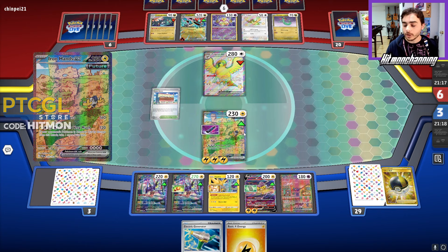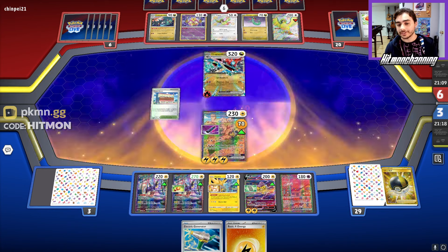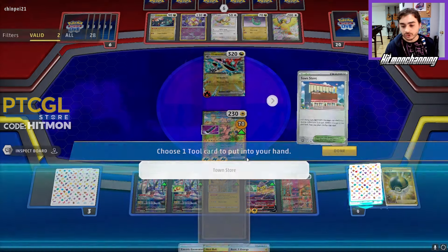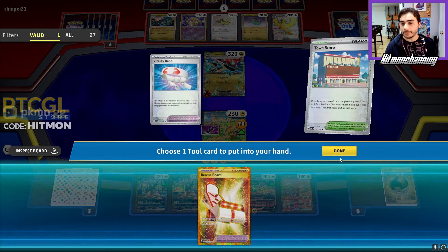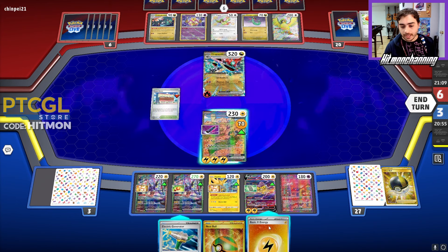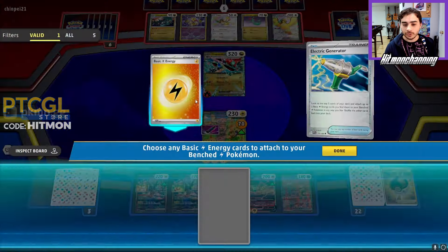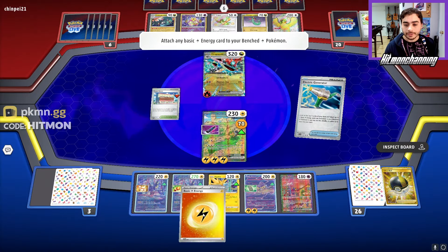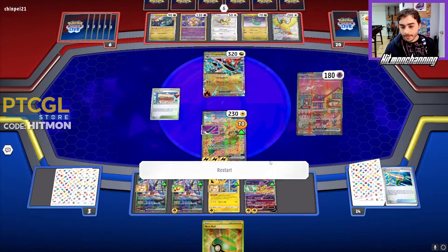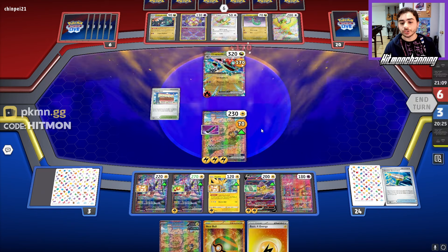Another important thing about having the fully powered up Iron Hands is if they decide to retreat to Ruin Alakazam, we could attach and use Amp You Very Much to KO the Alakazam because of the Zapdos on our bench. They are hitting us pretty hard with Dragapult, and that is A-OK with me. We'll start off with the Town Store — Town Store will let me get another Rescue Board or a Vitality Band. Vitality Band will be helpful for Raichu later on. I'll attach the Energy probably to the Zapdos and use Generator to get one more Energy, putting that on the Maraidon. If we find Energy Boss, we should just win the game.